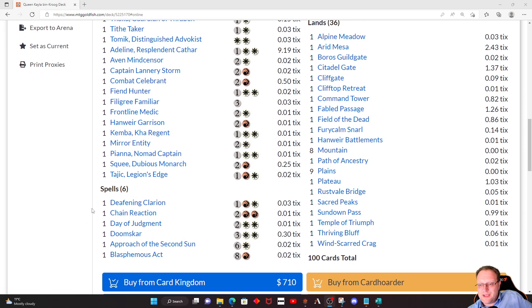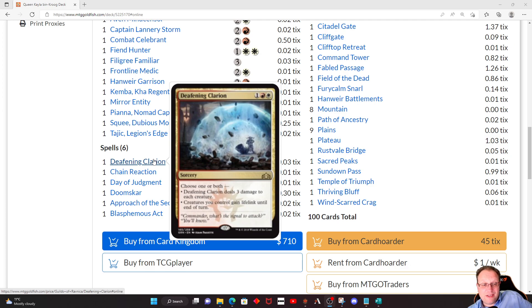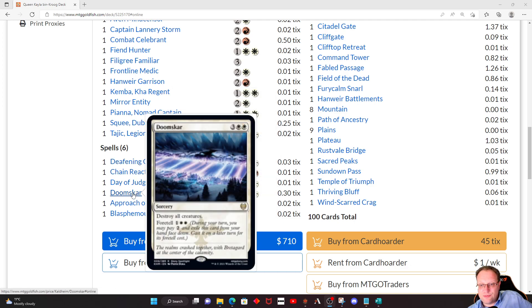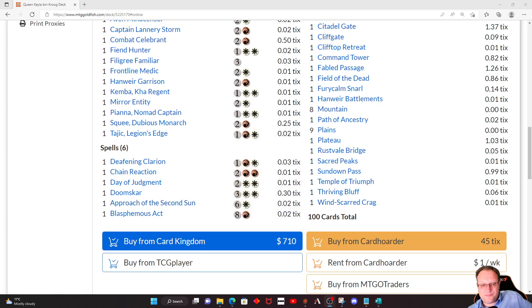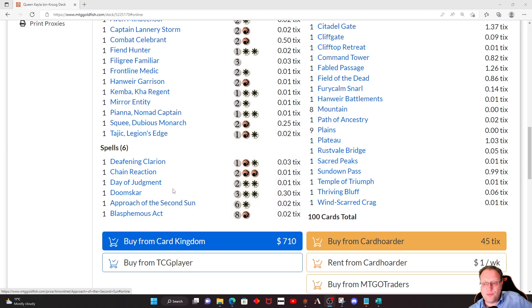Speaking of ways of controlling the board: Deafening Clarion — lifelink, you can do both if you need to, though you don't really want to unless you've got Talgath in play, but the lifelink side could keep you alive. Chain Reaction, Day of Judgment, Doomskar, Blasphemous Act — just to clear the board away. Approach of the Second Sun is a backup win condition for this deck. I play a lot of white decks and where I'm playing a white deck I do put Approach of the Second Sun in. It seems like a really good backup win condition.